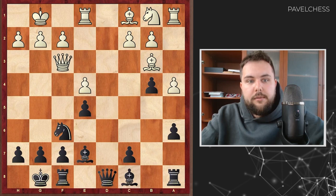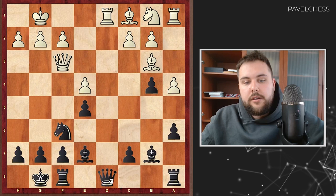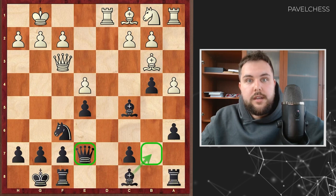So queen a3, bishop c5. I think that's the first interesting moment because it's very natural to play bishop b7, but rook d1 can appear and it's hard to find a good place for this queen on the board. The idea of bishop c5 is that after rook d1 we can push the queen to e7, a good square, and we are saving the possibility of bishop b7. So it's a subtle moment but quite interesting strategically.